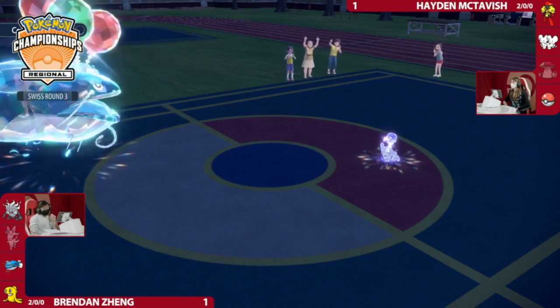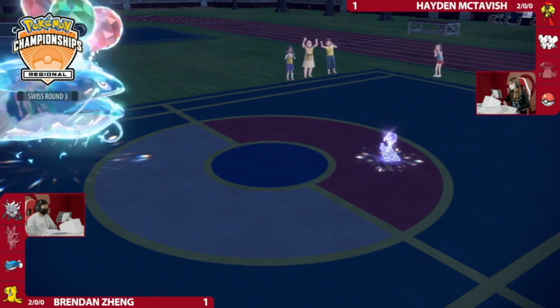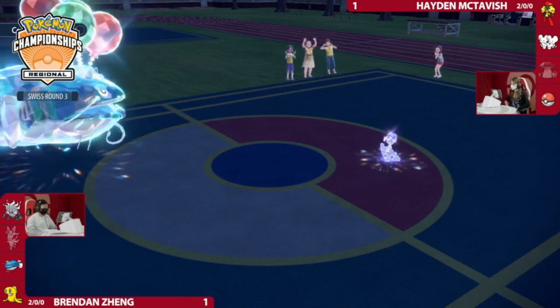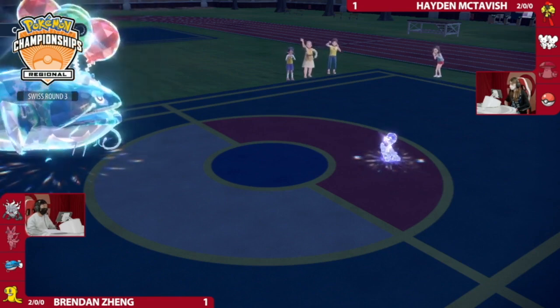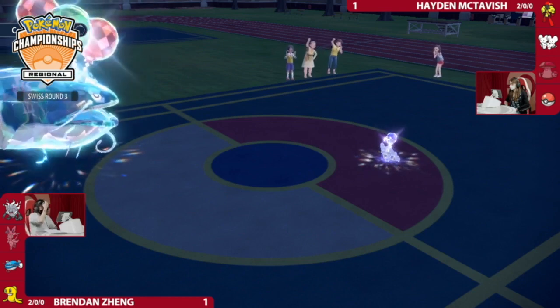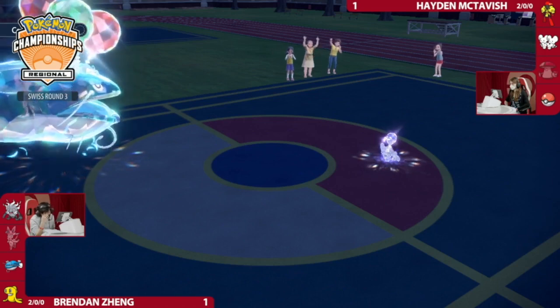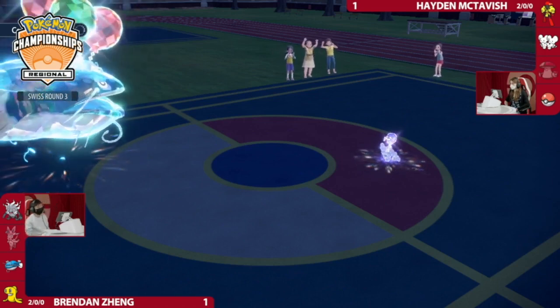Brendan's locked in — he's got Flying Tera Dondozo, and you can't switch anything out right now, so it has to stay on the field. If I'm thinking: maybe Hayden brings out Armarouge, goes for Follow Me, Trick Room, and then goes for Draco Meteor plus Psy Shock into the Dondozo slot. I mentioned the Encore option into King Gambit earlier — high risk, high reward. I wouldn't be surprised to see Hydreigon waiting in the back.